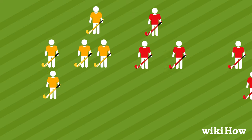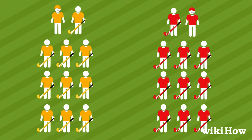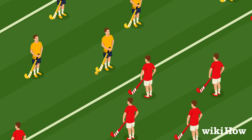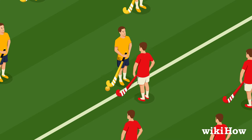Teams have 11 players each: 10 outfield players and a goalkeeper. To start the game, both teams assemble on the field, and the game begins with a passback, or a non-defended pass from one teammate to another at midfield. The opposing team cannot advance or tackle until the ball has been pushed back.